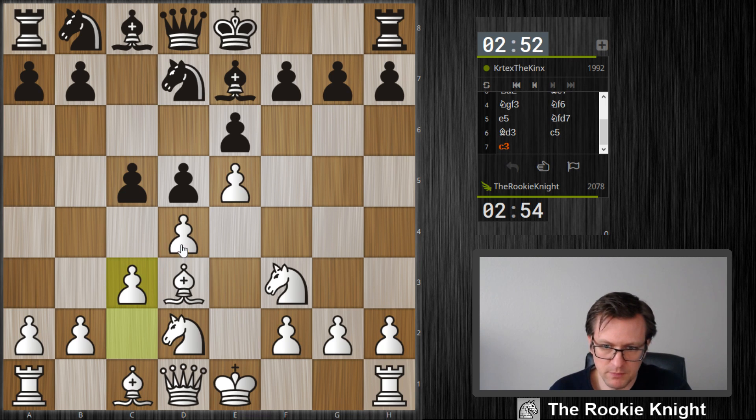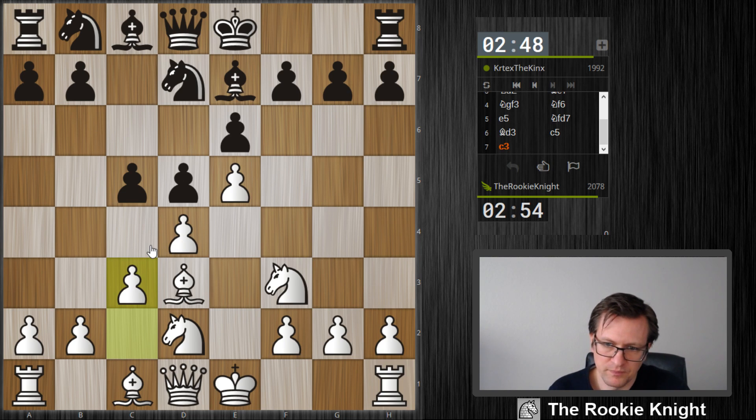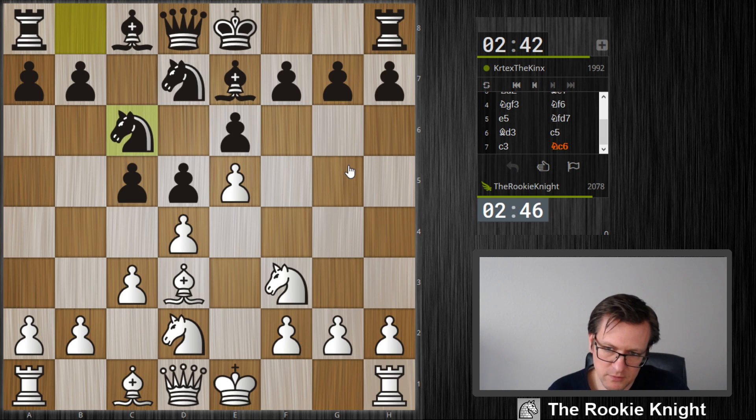I would sacrifice the pawn on d4 if he plays Qb6, and I win a lot of time. Normally I don't play this kind of stuff, but g5 might be the way to play it with black here later on.